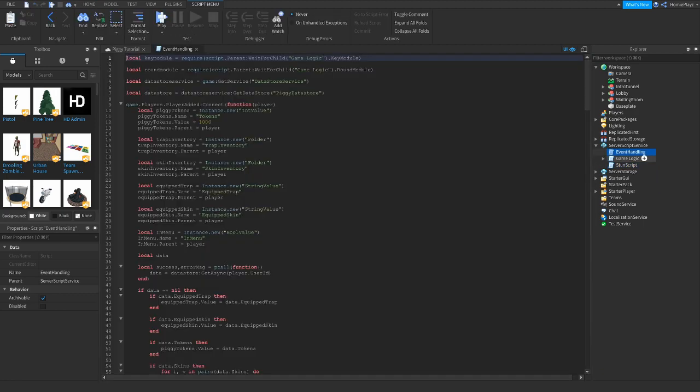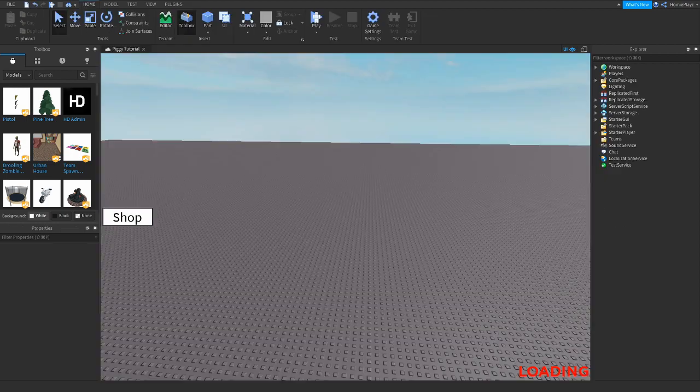Head into event handling and change the tokens value from 1000 to 0. That's it for part 3 of how to make a piggy game. I hope you guys enjoyed — please like and subscribe for more videos. In the next part we might do cut scenes, so stay tuned for part 4.